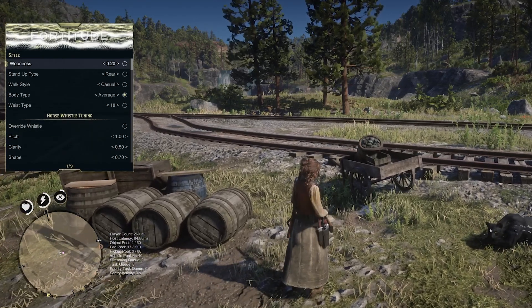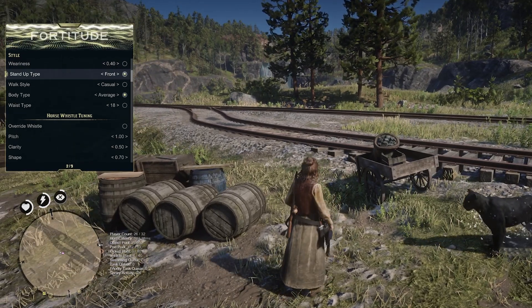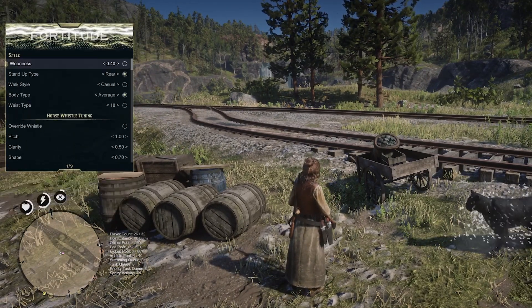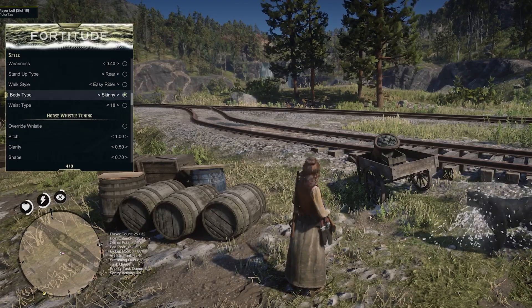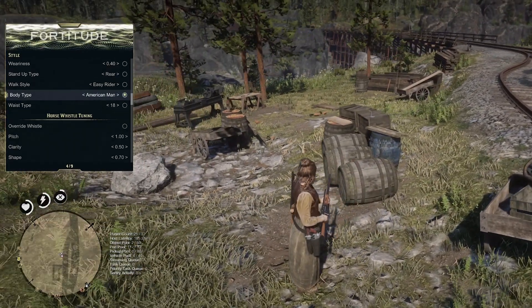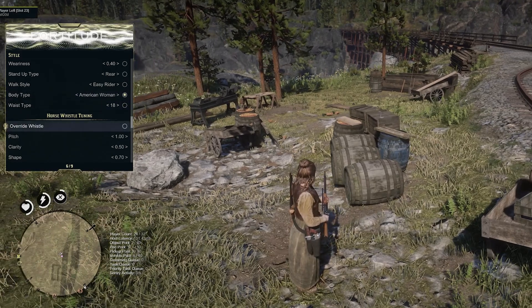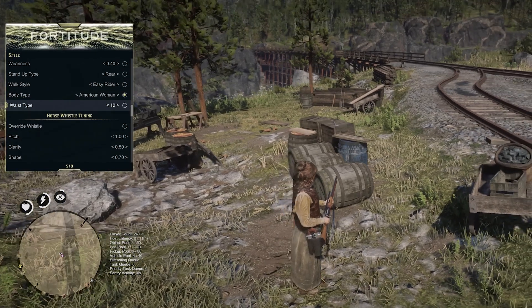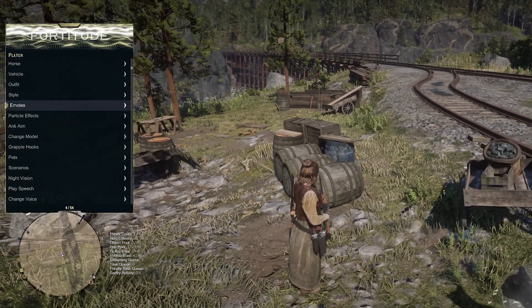You have your style options here — your weariness of your character, how they're standing up, their walk style, their body type. As you can see, you can kind of change if you want a beefier character or a thin character. You have your waist type here as well — you can give her that thick waist. Continuing on, you have your horse whistle tuning, and that's about it for that option.